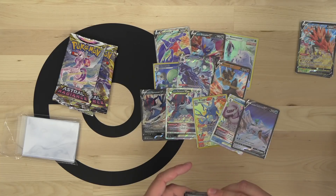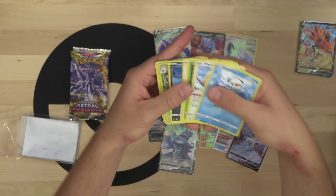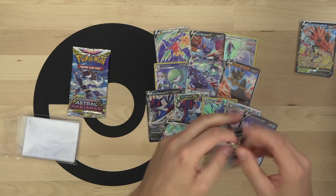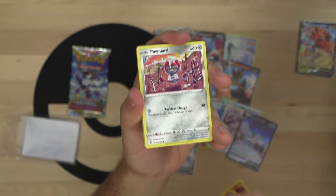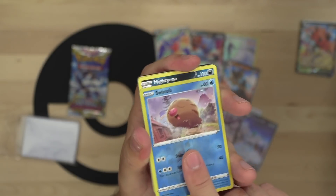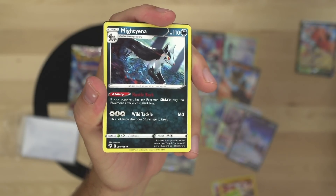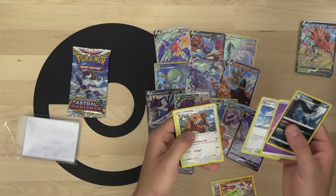Vespiquen, Mismagius, Zisu, Canceling Cologne, Stantler. Then Hippopotas, Cyndaquil, Ponyta, Hisuian Growlithe, Hisuian Voltorb, Swinub, and Mightyena - the first Mightyena of the opening! It's the Mew killer. Wild Tackle does 160 damage for three colorless energy, and if your opponent has any Pokemon VMAX in play you can use it for free. There's the Mew VMAX slayer.